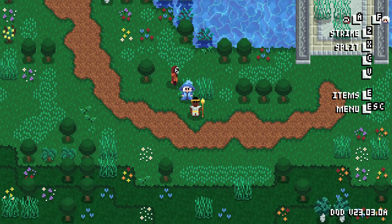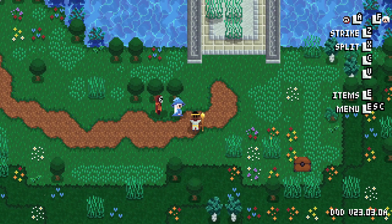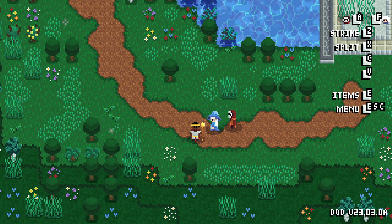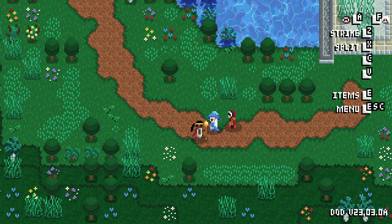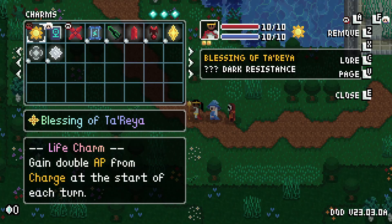In order to streamline the combat process and make it feel more satisfying — I'll talk about that more in a future video because I'm still working through all those changes — but another goal I have is to make the combat easier to learn. A core part of the combat system is equipping charms, so I'm going to show one tiny improvement I made today that I think will help with that.